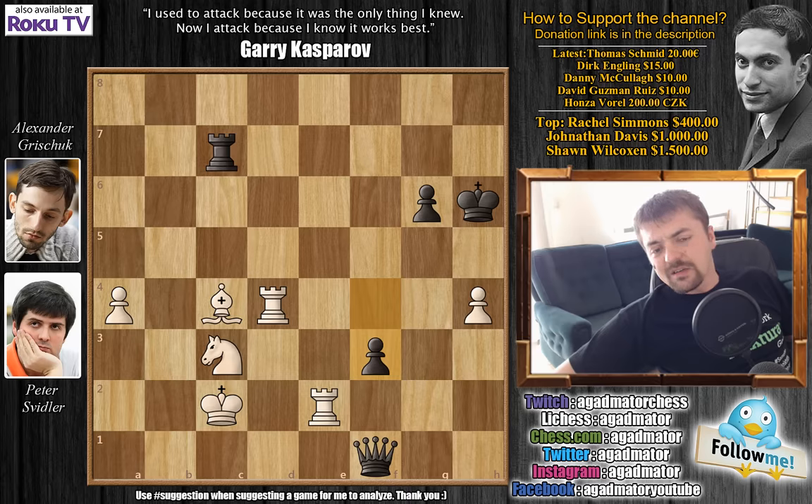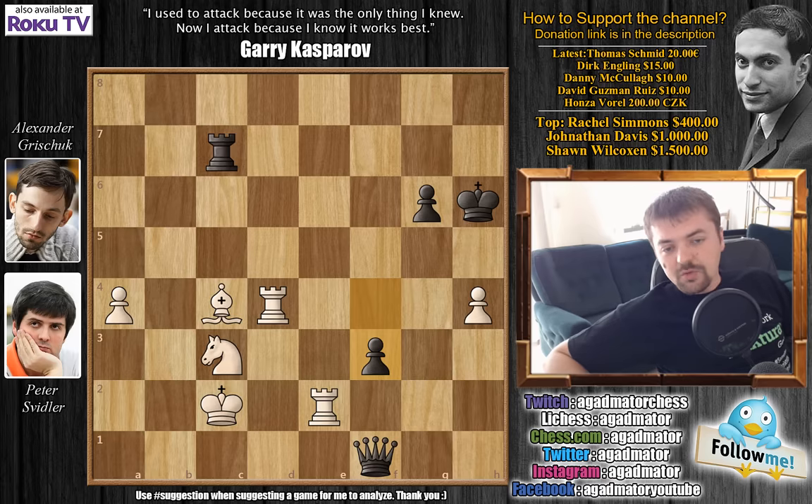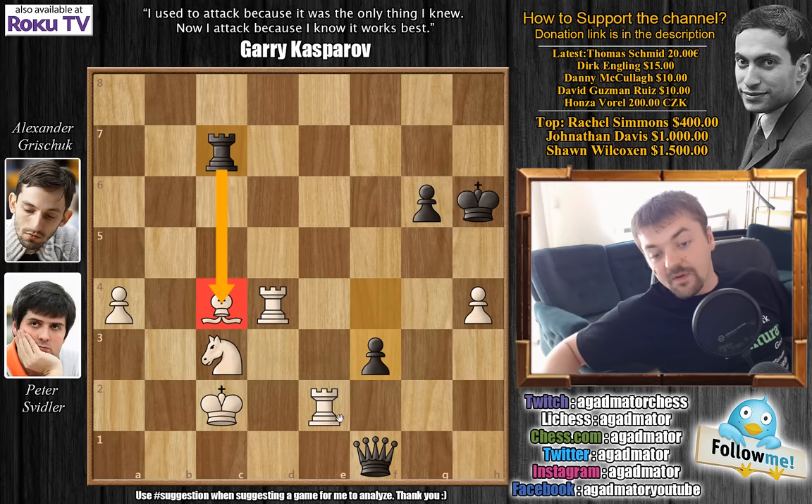King to c2 — this is move 41, time control has been reached. Here Grischuk played f3, and it was in this position that the players agreed to a draw. It seems like too early in the game to agree to a draw, but it was such a wild game — both of them thought 'I'm gonna lose this, I'm gonna win this.' Now with f3, Grischuk offers a draw and Svidler accepts. It may seem premature, but the rook is under attack, and if you move it then the queen will also be attacking the bishop — your only move is rook to e4, with both rooks guarding the bishop.